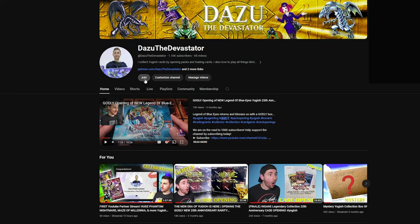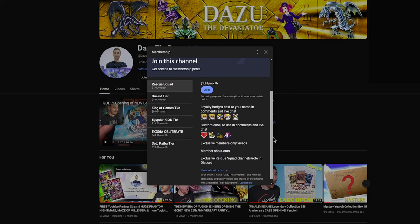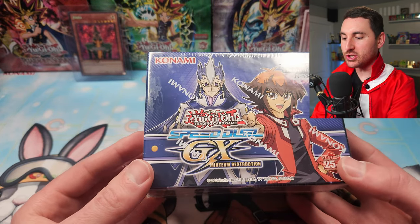For those of you in the Devastator Squad that want to support our channel further, we now have channel memberships active. You can click join below to look at all the tiers and all the amazing benefits. Alright you Slifer Slackers, it's time for us to get into the newest Yu-Gi-Oh! GX Speed Duel set, Midterm Destruction.